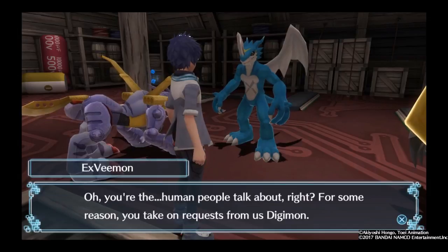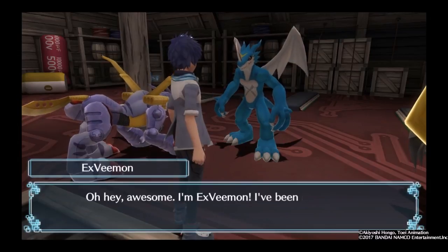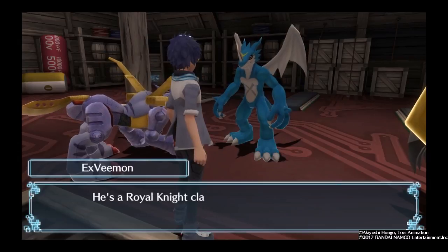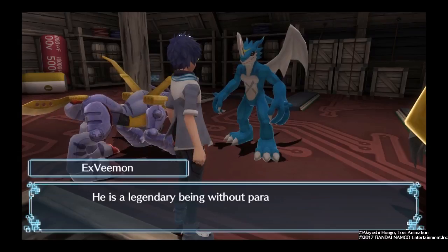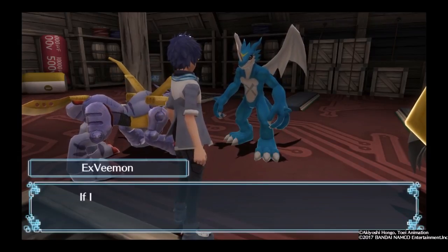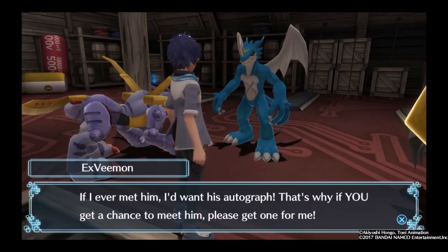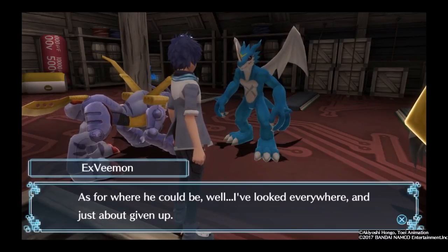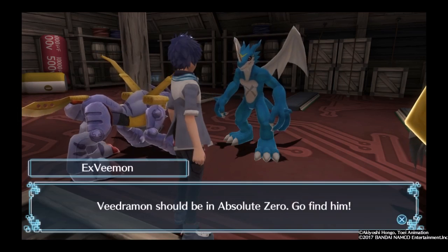You're the human people talk about, right? For some reason you take on requests from us Digimon. I'm XVmon. I've been looking for a certain Digimon for a while now. Have you ever heard of Magnumon? He's a Royal Knight clad in brilliant golden armor. He should have finally appeared somewhere in this world — a legendary being without parallel. I've looked all over but haven't been able to find him. If you get a chance to meet him, please get his autograph for me. I've looked everywhere and just about given up. I'd recommend going to Vedramon — he's been looking for Magnumon too. Vedramon should be at Absolute Zero. Go find him.